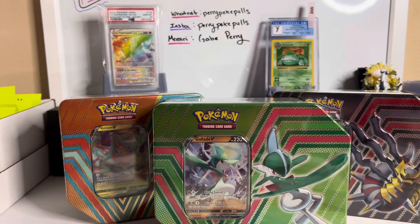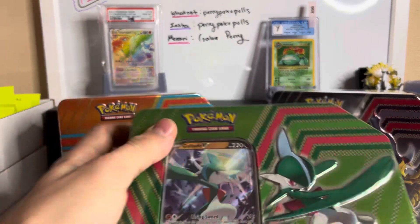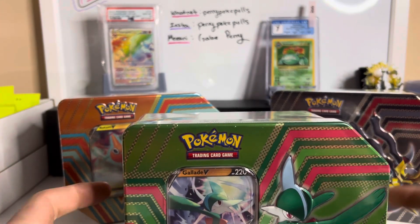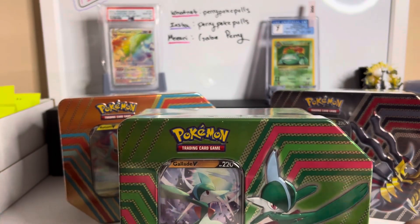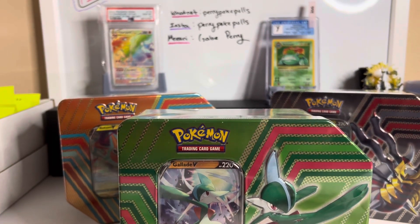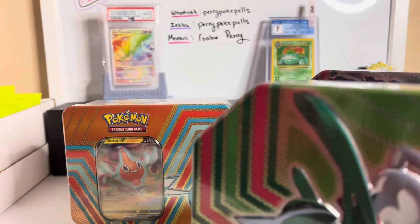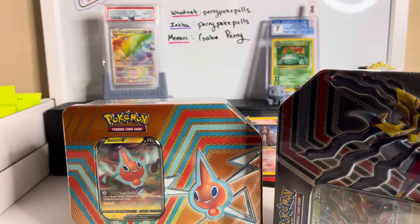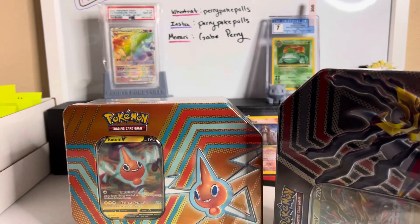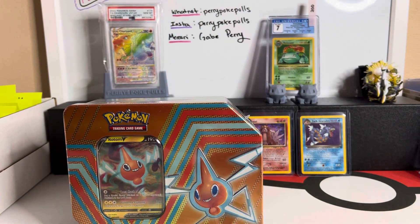What's going on everybody, it's your boy Perry here. We got the three new hidden potential tens and we're here today with the hidden potential of pulling something absolutely freaking crazy. We're gonna cut these all real quick. I do have some new cards in the background — not new slabs, new cards — some stuff we're going to send off to get graded after I get all these open.